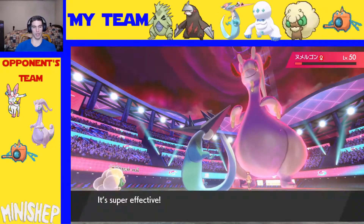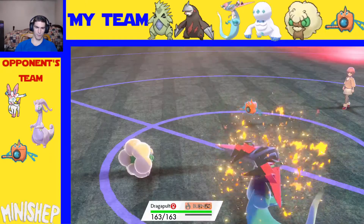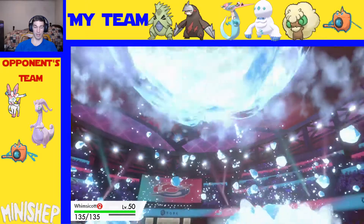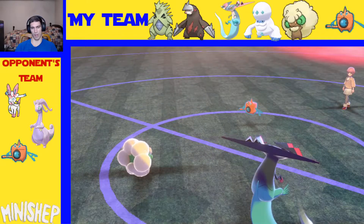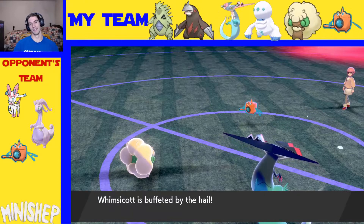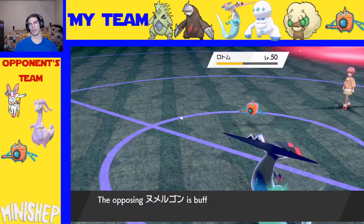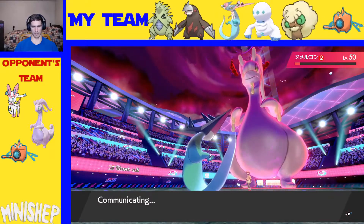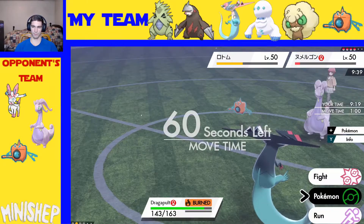Crit! A crit would have killed him. That's a burn. Ice Beam onto Whimsicott and then it dies because of Hail. Weakness Policy Goodra — noted. Don't Moonblast for three damage into a Goodra. That is quite unfortunate. Sap Sipper makes sense though — if he's going to have Rotom Wash, it's going to eat up the grass moves. I respect that. This game's over; I'm burned, 4v1, I can't hit a Sylveon with anything. Man, this guy roasted me.